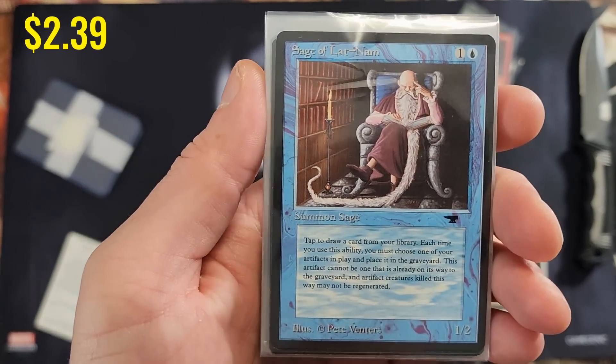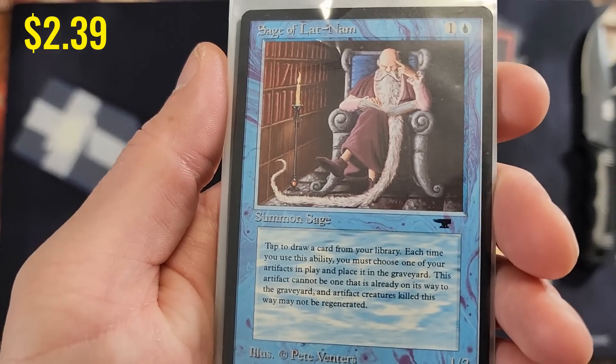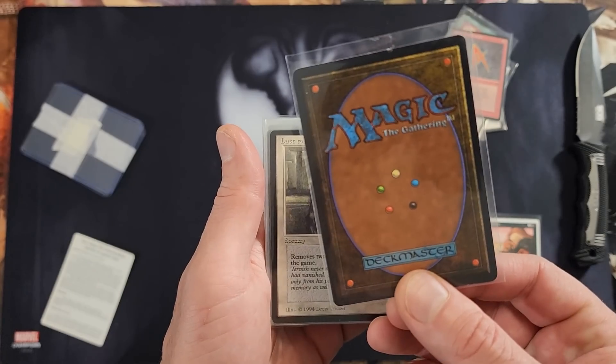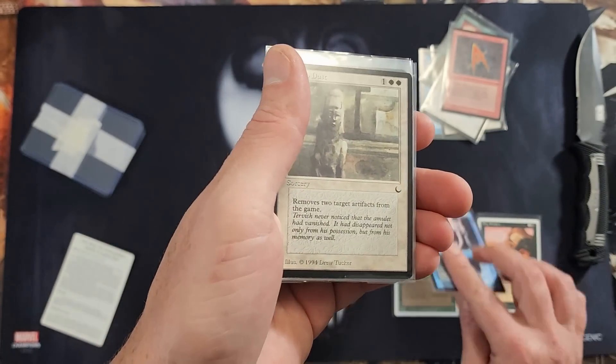We have Sage of Latinam from Antiquities, of all places. Look how tiny that text was back then — very, very interesting. Shape is pretty decent, a little rough.